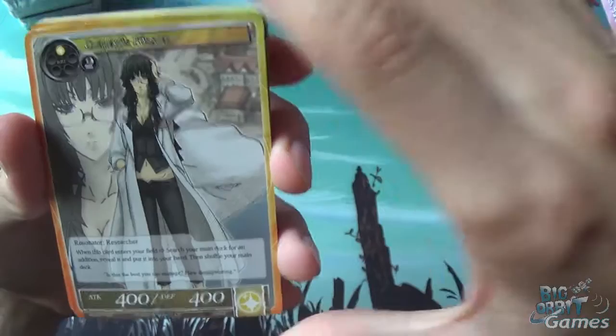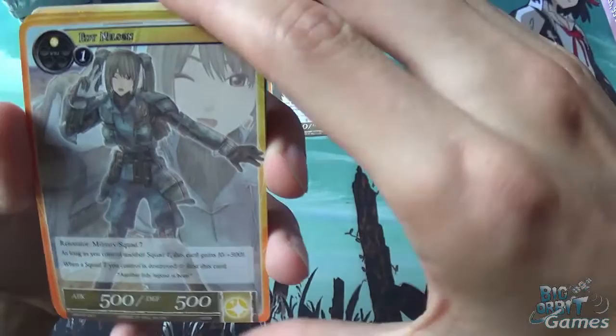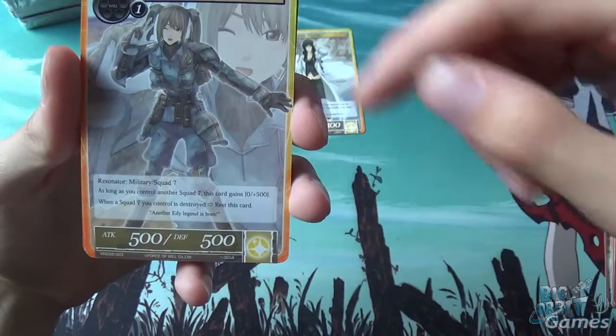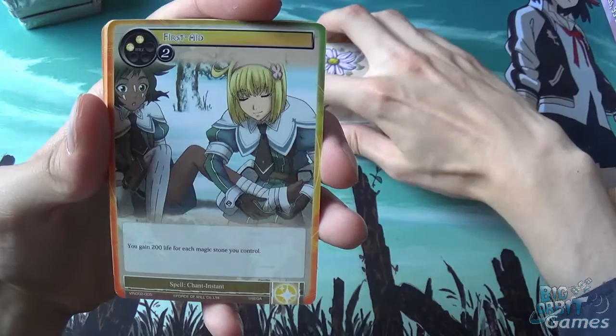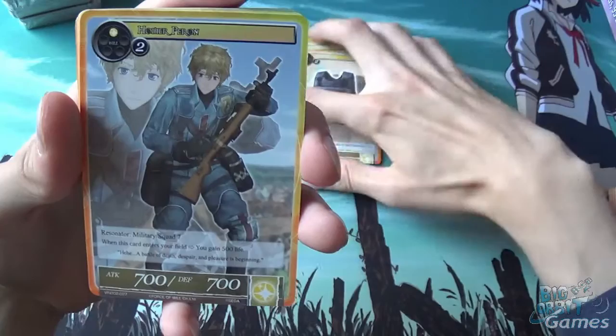Then we get Clementia Forster — when this card enters your field, search your main deck for an addition, reveal it and put it into your hand, then shuffle your main deck. Ed Nelson — as long as you control another Squad 7, this card gains plus 0 attack and plus 500 defense; when a Squad 7 you control is destroyed, rest this card. Ocean Flower — we got that in the special pack. First Aid — you gain 200 life for each magic stone you control, very good for late game but it's a 4 cost. Flak Jacket — we also got that.